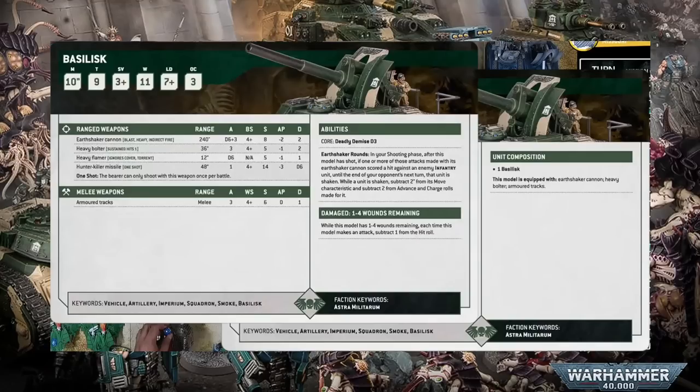Some people might think taking a Basilisk just to support a Deathstrike seems like throwing good money after bad — but the Basilisk has its own considerable firepower regardless. And that leads into our second example: the Basilisk pairs ridiculously well with the Scout Sentinel. Sentinels have a fantastic new ability called Daring Recon — it allows you to pick an enemy unit visible and within 18 inches of the Sentinel. When you then fire any other units in your army — the Sentinel and Basilisk could be 70 inches apart, it doesn't matter — when those units shoot at the marked unit, they get re-roll 1s to hit. On top of this, they also ignore the to-hit penalty for firing indirectly.